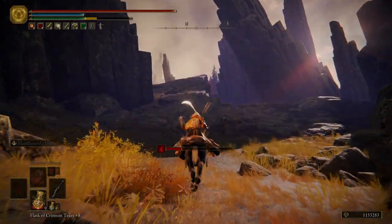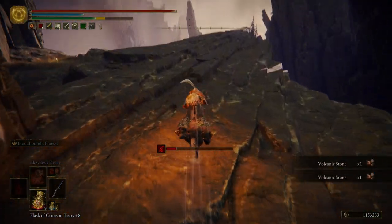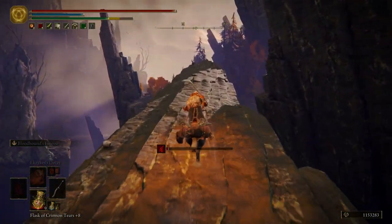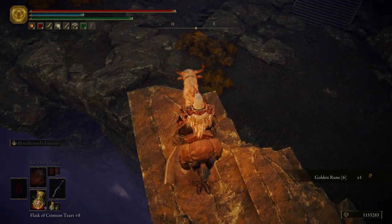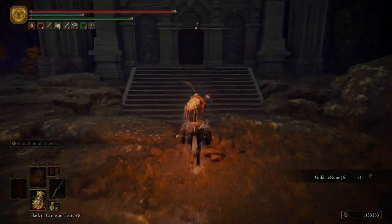We're just backtracking back to where we started the video, and we're going to run across this long rock that's jetting out of the mountainside here. We have an item hanging off — go ahead and grab that Golden Rune 6. And then we're going to go through this door.